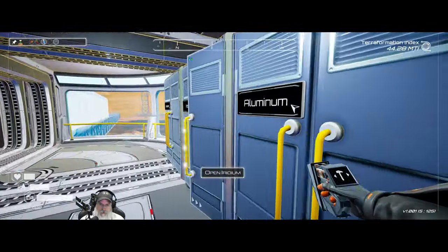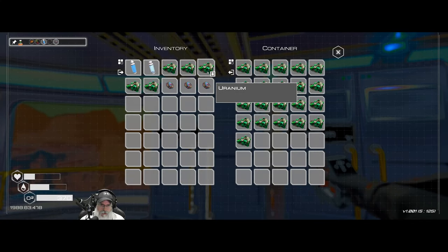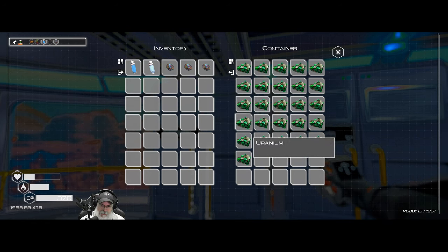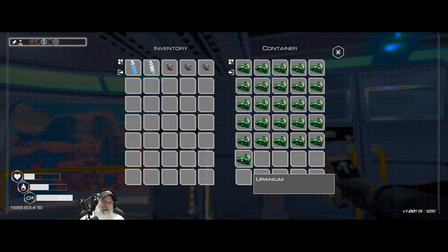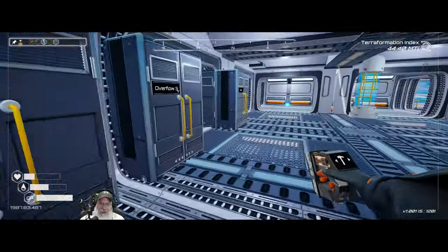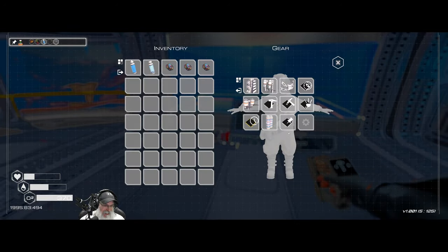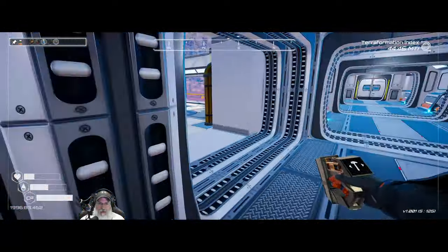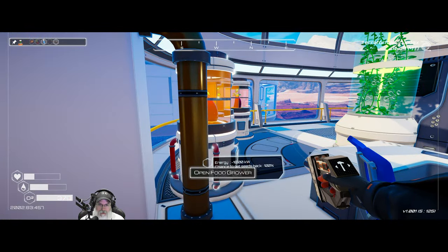Let's grab three supers. I need a total of 27 uranium to make three rods — we've got 5, 10, 15, 20, 25 — we're short one. Unbelievable! We can go hit the uranium caves or do yet another rocket.